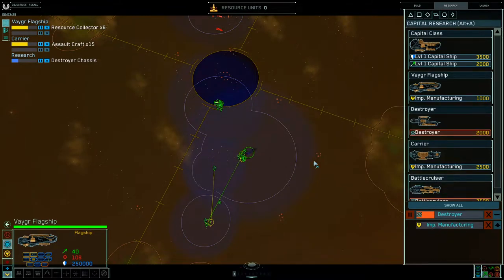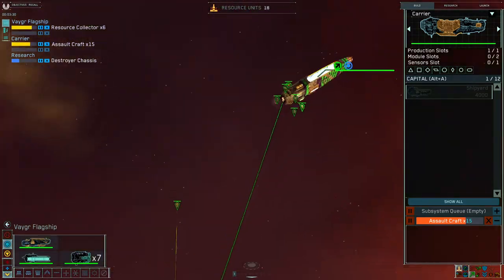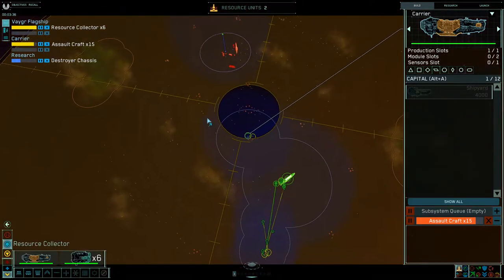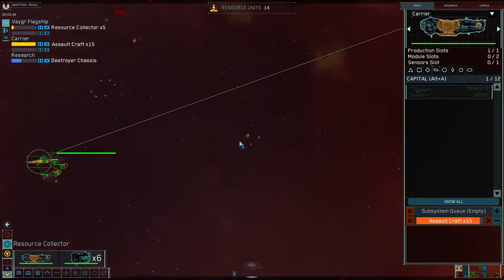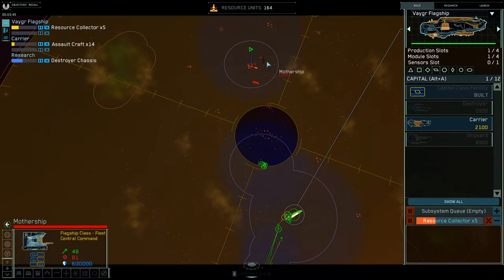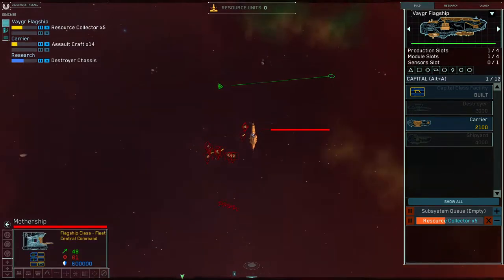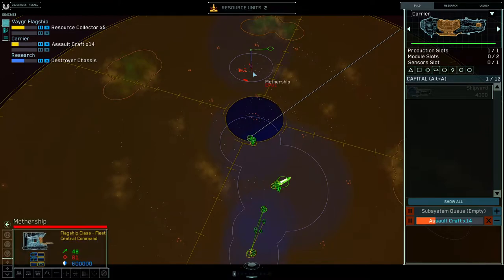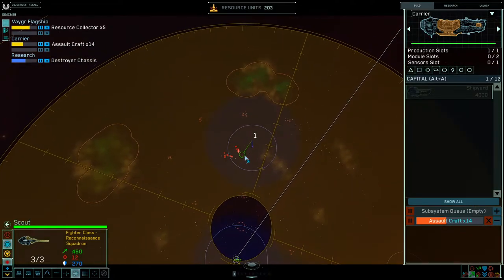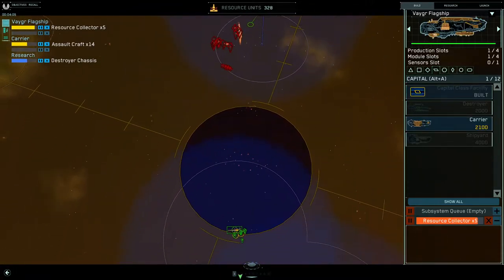Are you blocked at this stage? It doesn't really matter. You probably want to move one Collector from one patch to another — this is a 5 patch, this is a 6 patch, I believe these are 4. My opponent, interestingly, is going caps first. The CPU is able to build carriers right now; they should not be able to afford to research cruisers — I mean they could, but it would take a really long time.